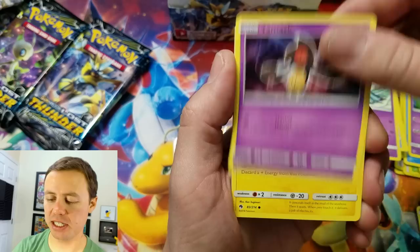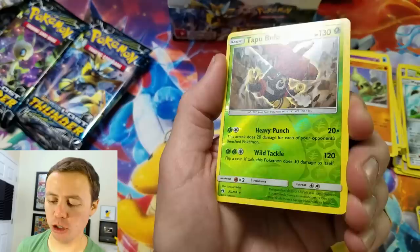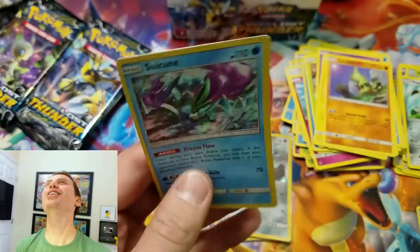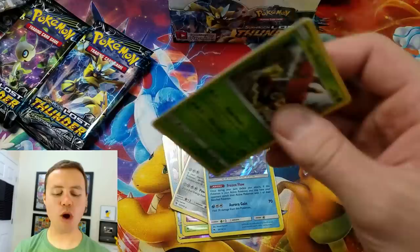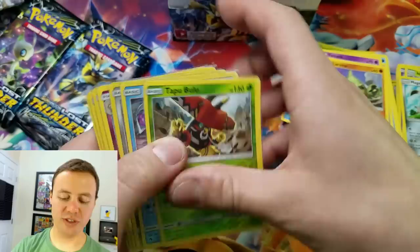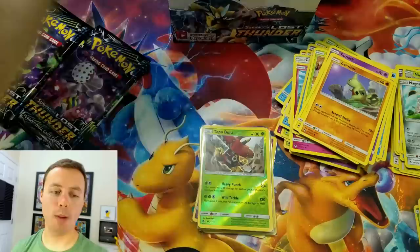This is going to have the goodies — a Secret Rare of some sort, I have no idea, but it's going to be so epic. Watch out, Maggie, it's coming right here. Tapabulu Reverse Holo — I'm pretty sure I needed that — and a Suicune Holo Rare. Unbelievable. The box of nothing but Holo Rares will blow your mind. That was another three-point pack — double Holo Rares.